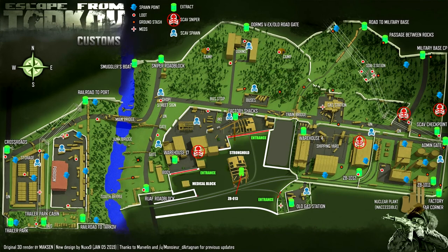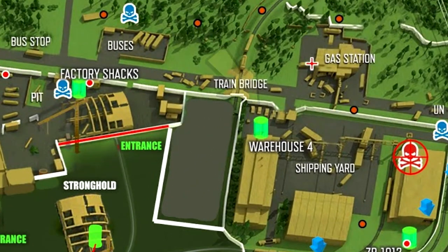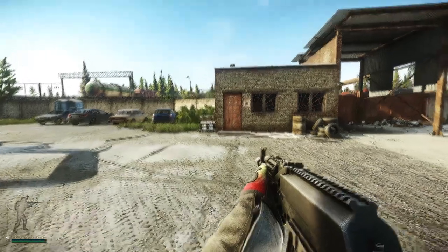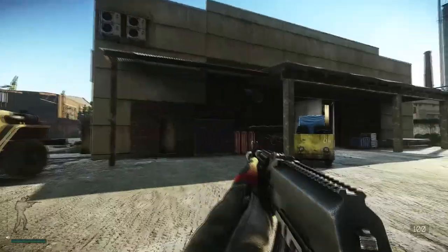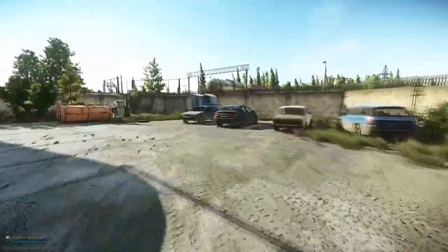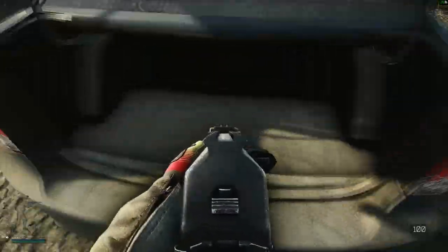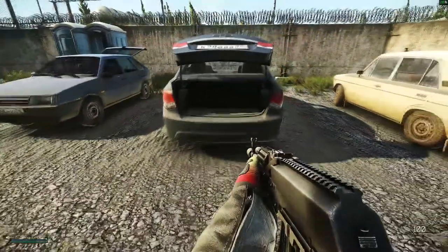You can also try to get this key from the Hotspawn, which is located near the Shipping Yard, opposite the new gas station in Customs. As you can see right here, we are in front of the locked doors which requires the factory key. On our left is the switch which will unlock the ZB13 exit. You want to go find the second blue car — open up the bonnet and there's a chance for the key to spawn here.